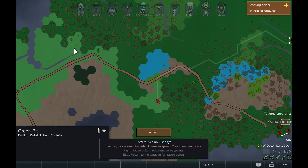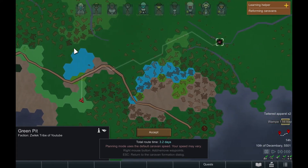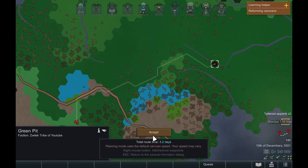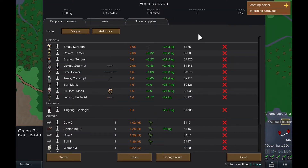If we form a caravan it's going to take three days to get there, and it expires in five days, so we would have to leave right away. I think we should probably take this on. Let's just accept it and see how this goes. We'll send Jendo because I'm pretty sure he could take this base on all by himself.